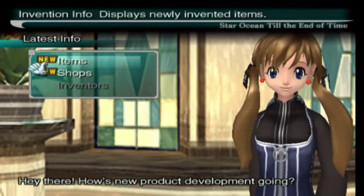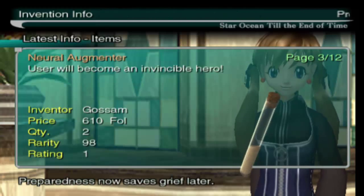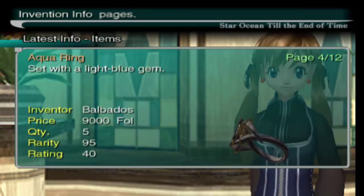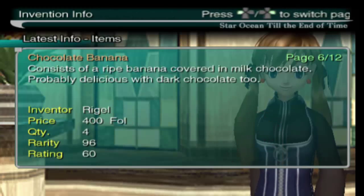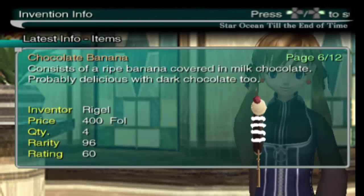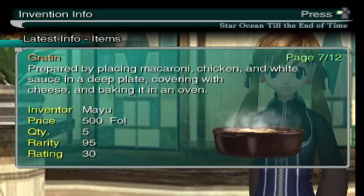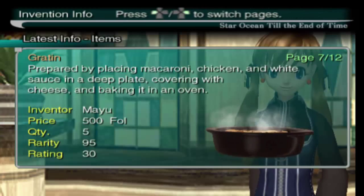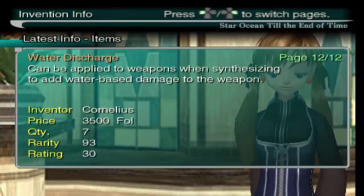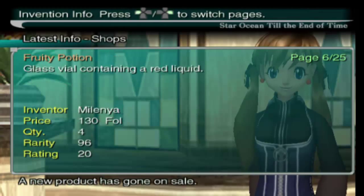Let's check invention results. Somebody created an antidote - that's junk. Neural augmenter - I believe this is useful, I'll have to check. An aqua ring which I don't care about. Bangle of Intellect. Chocolate banana - I'm sorry, I'm not a fan of bananas, that does not appeal to me. And we got gratin - macaroni chicken white sauce, I'll take it, that sounds really good actually. A crude ring, a ragged book, some dessert, and an earth gem which I don't care about, and a water discharge.